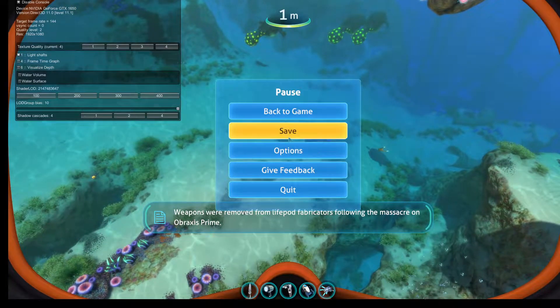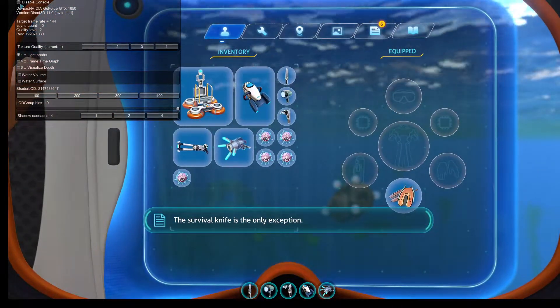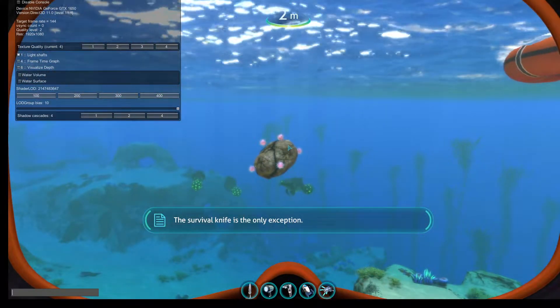Weapons were removed from standard survival blueprints following the massacre on Abraxas Prime. The knife remains the only exception.